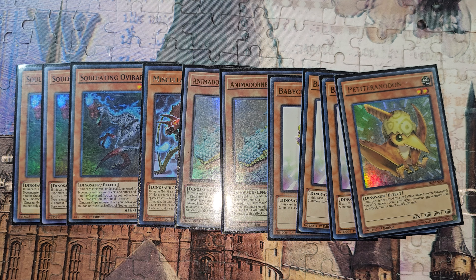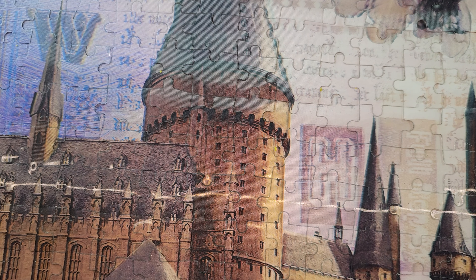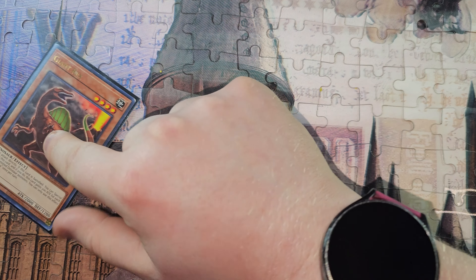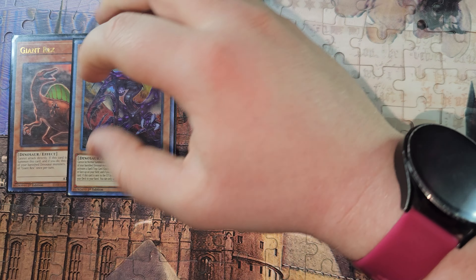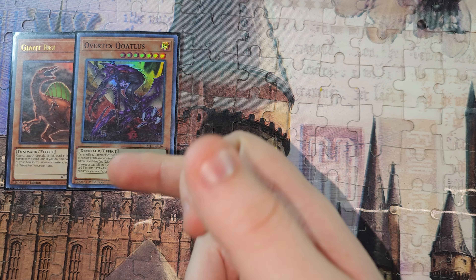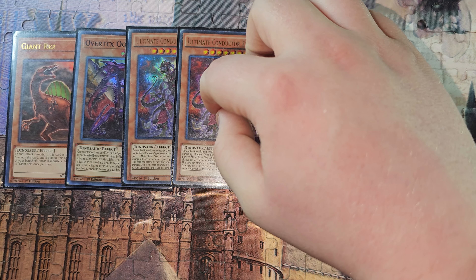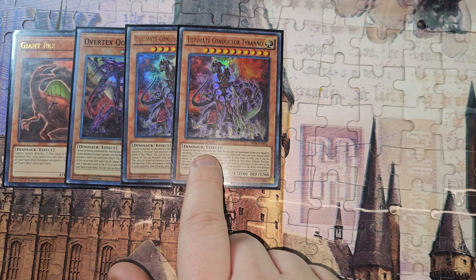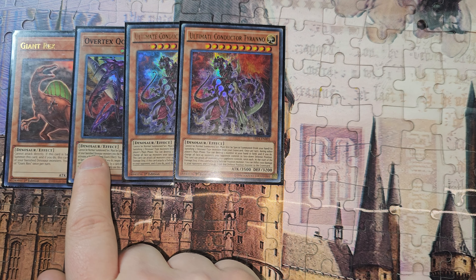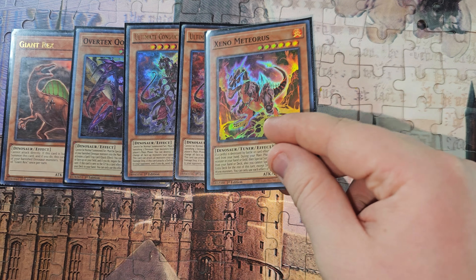Double Evolution Pill is turned off with Shifter unless you draw a Dino and a non-Dino in your opening hand — then you can still do a little bit. These are basically the rest of the Dinos: one Rex, one Cootless. Some decks don't even play Cootless, but I like it. If you open a UCT and a Double Evolution Pill, instead of doing two UCTs you can go UCT into Cootless, because Cootless gets you an extra Spinal Trap negate.